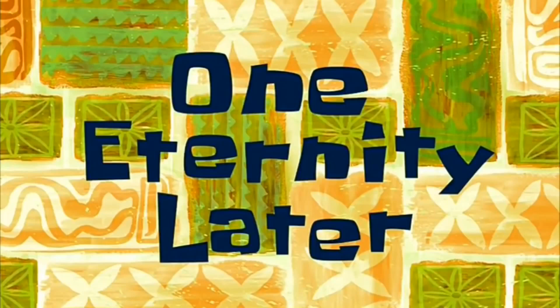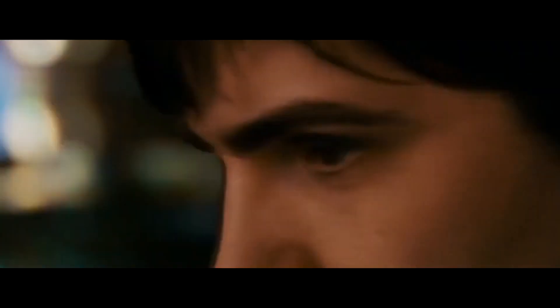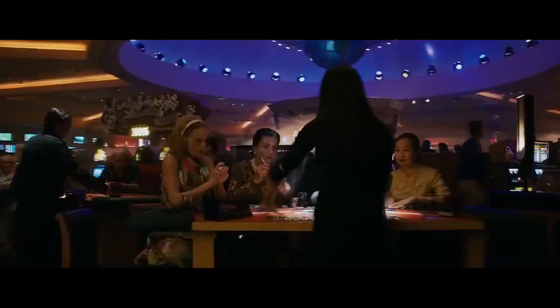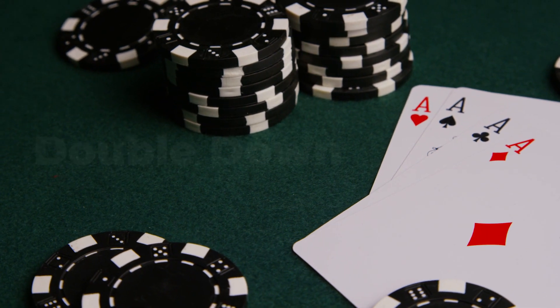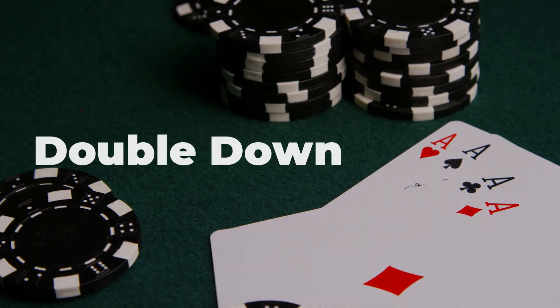One eternity later — I tried tweaking the reward signals, the observations of the AI, and even the neural network itself to try to increase that win percentage, but unfortunately it wouldn't budge. That's why I decided to take a different approach. If I can't increase the win percentage, I can make each of those games count more by allowing the AI to generate more money from successful bets. To achieve that, I introduced a new option to the table called Double Down. This blackjack move allows the AI to double its bet when it's more confident that it's going to win.